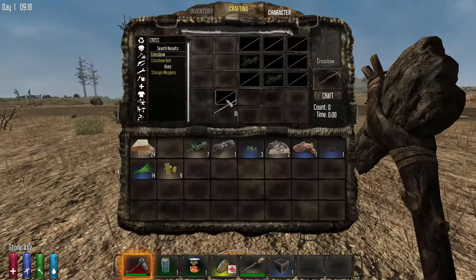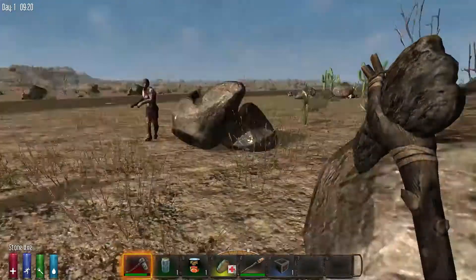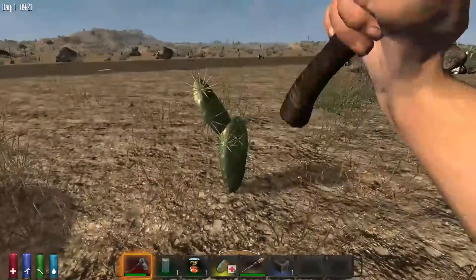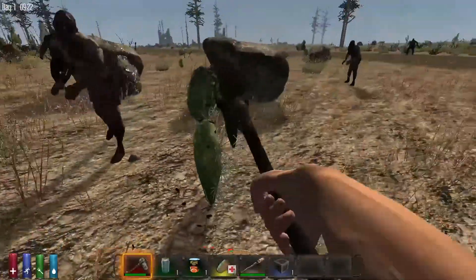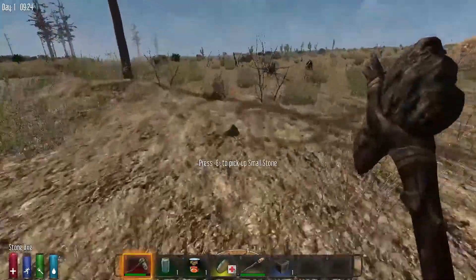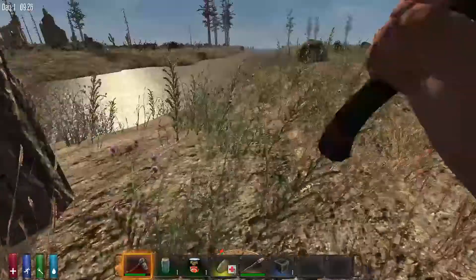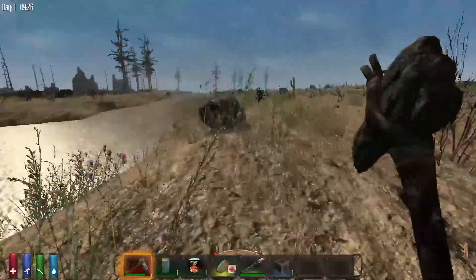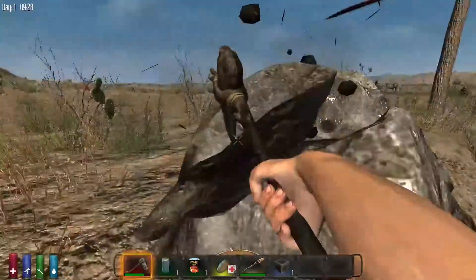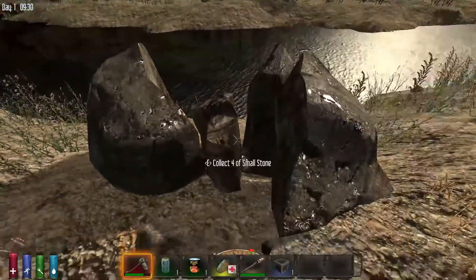Crossbow — do I have enough to make that yet? Ding chest. What are you being chased by? Walkers. I have so much stuff around me. Craft the stones into sharp stones. I just heard a pig squealing. I got a horn over here — a bee thing. Don't fight the zombies unless you absolutely have to.